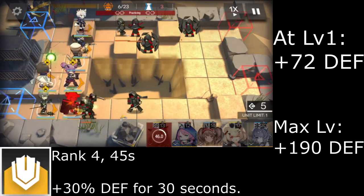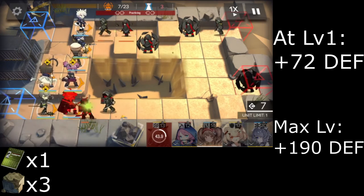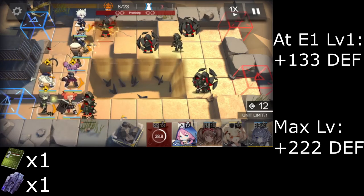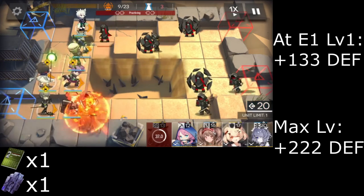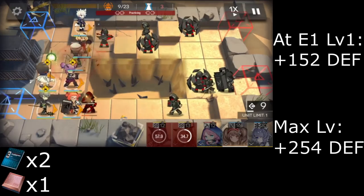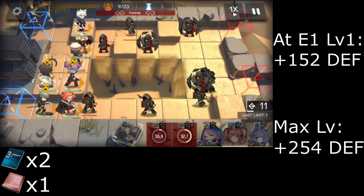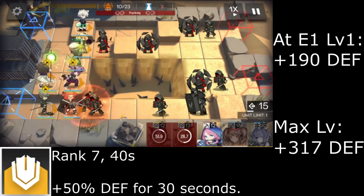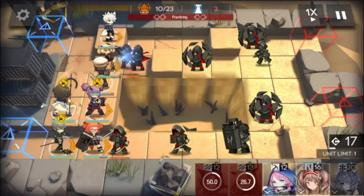After promoting, and with one Skill Summary 2 and 3 Orirock Cubes, rank 5 increases her defense by 35%. One Skill Summary 2 and 1 Manganese Ore gets rank 6, increasing her defense by 40%. And with 2 Skill Summary 3s and 1 Grindstone, rank 7 lowers the cooldown to 40 seconds and increases her defense by 50%.